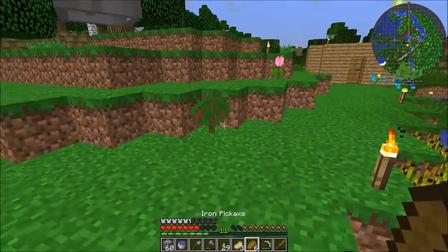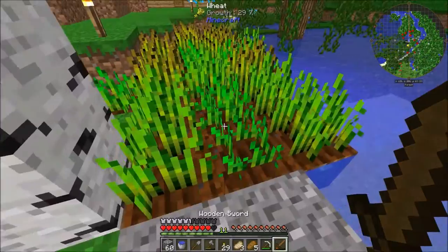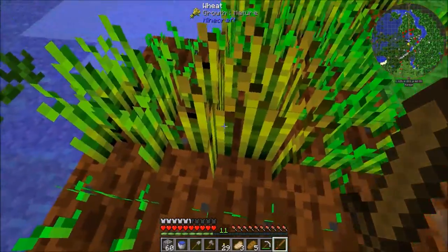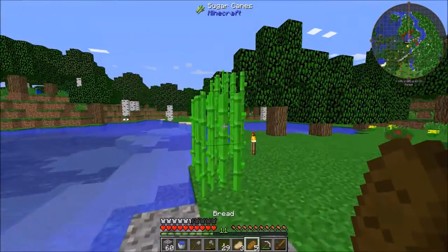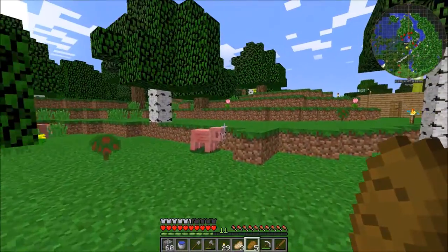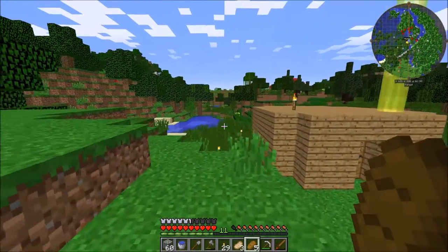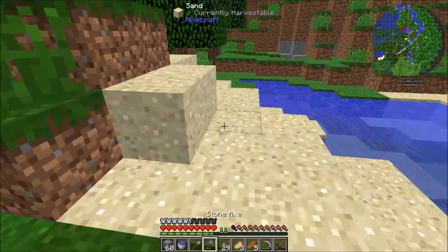Skeletons are the worst. Let's harvest our wheat - you can actually harvest it just by right-clicking, and you do get seeds from this so it's a really good option. Let's move around and try to find some suitable locations. We'll grab some sand on the way.